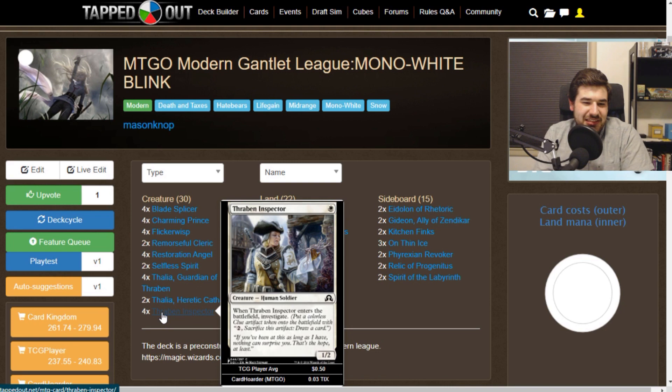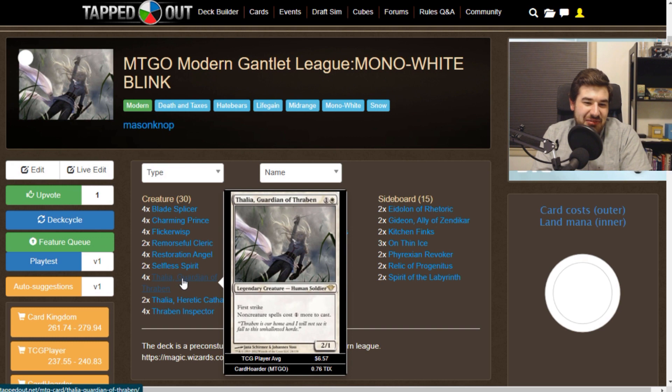Starting off the bottom of the curve is a great card from Pauper — one that you all know and love in many different decks: Thraben Inspector, good old Thraben Inspector that makes a clue token. Then we have one we definitely don't have but really should have in Pauper. I feel like there's a good argument for having an actual Thalia in Pauper.